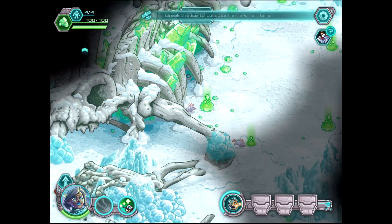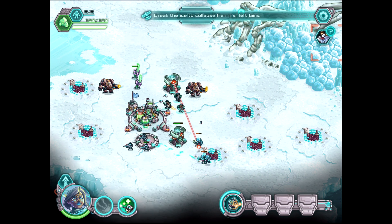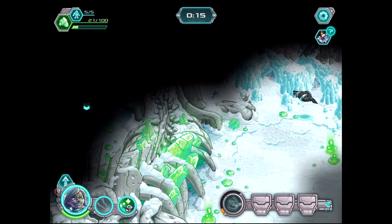There's a really nice command point in the top right corner, so grab that — it's going to be very, very helpful. We've got five out of five units. That's what I like to see.